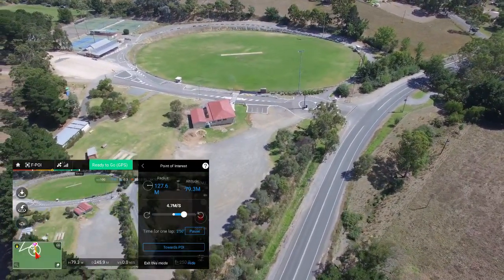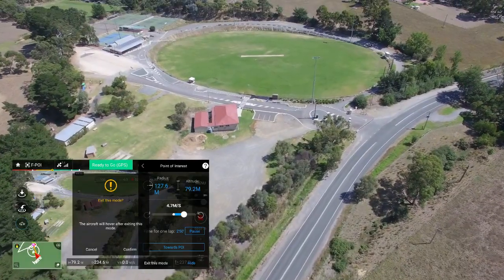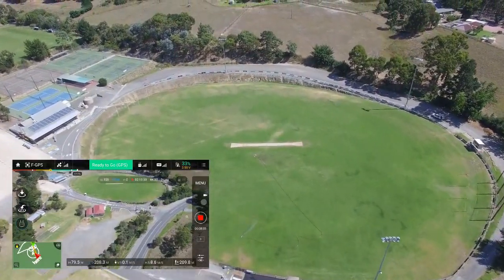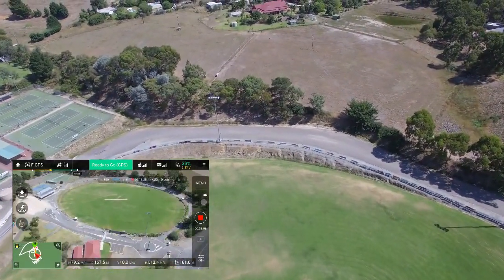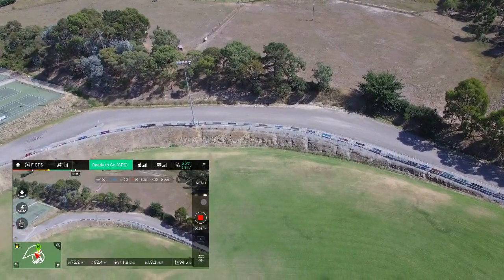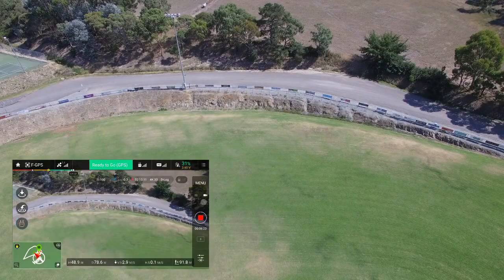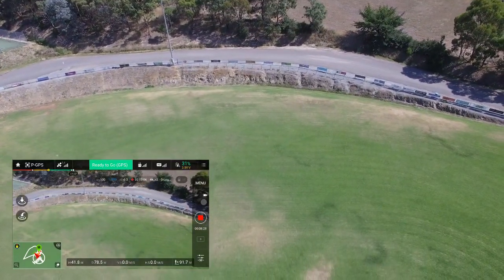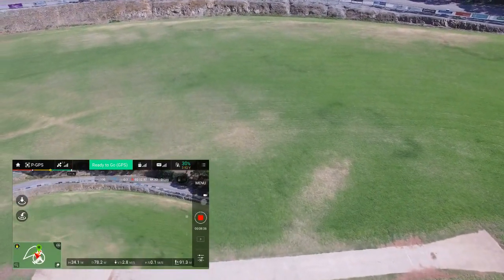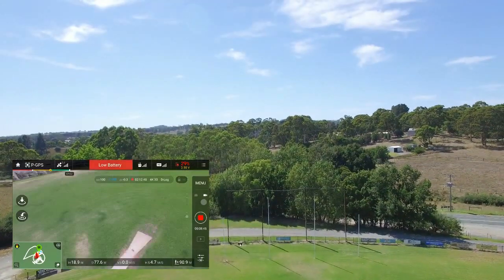I'll just slow them down a bit now. Excellent. So I'm going to exit this mode, confirm my exit, and I'm back into control again. And down we come. So yeah, a bit of a run through - it's pretty self-explanatory, this return to home stuff. Look, it's pretty easy, back in P mode. Just like everything with these drones - just take your time. Low battery warning - yeah, thank you. Take your time doing what you're doing and avoid getting yourself into trouble, which can quite easily happen.